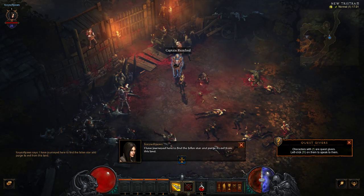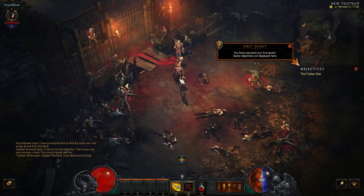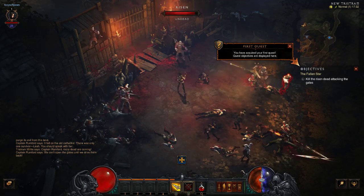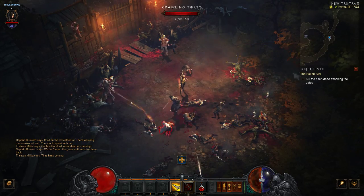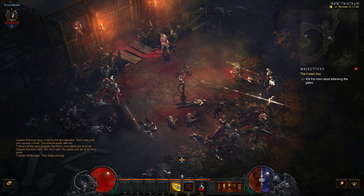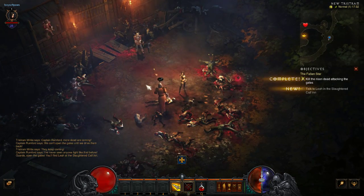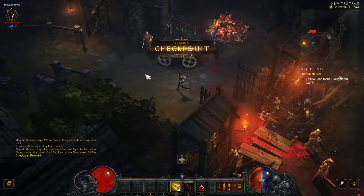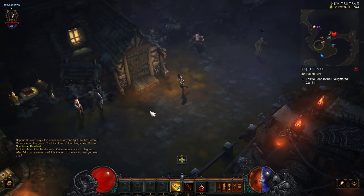So this is the quest — they've attacked the city and you have to speak with the only survivor. There are already no demons at the moment, so you have to do other tasks before you enter the town to save the people. Now you can go into New Tristram and go and meet this girl called Leah in the Slaughtered Calf Inn.